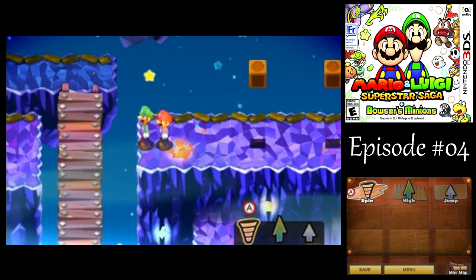We've got Syrups here. Mario's all out of BP, so let's give that to him to help him out a bit so that way we can keep practicing the Bros attacks some more.